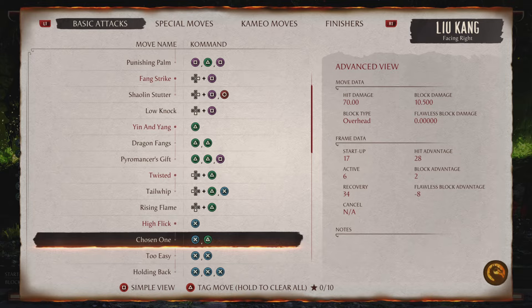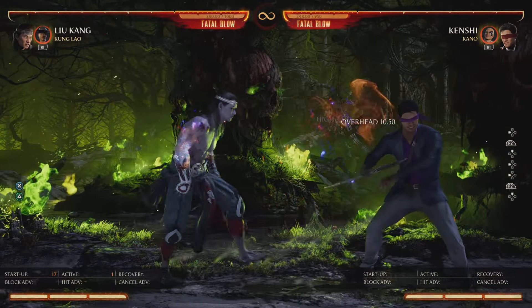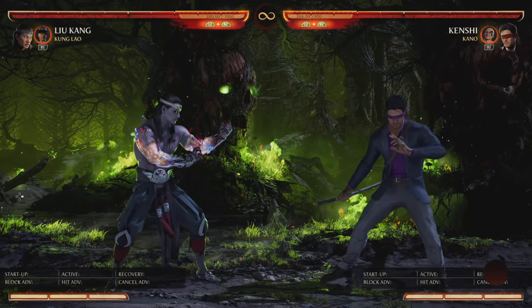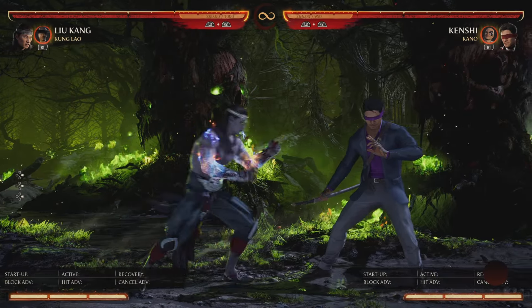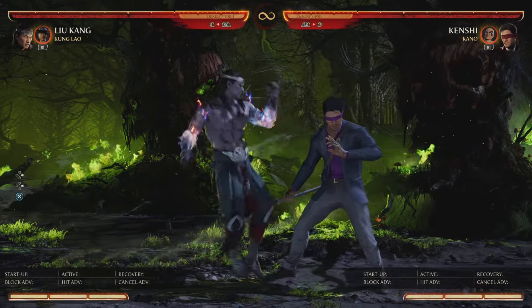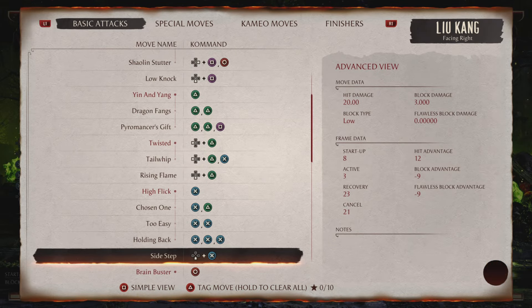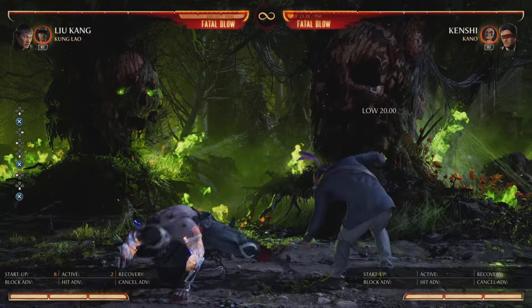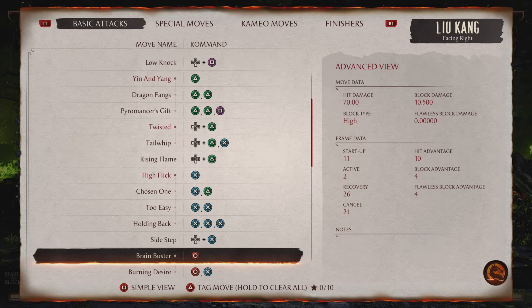Stand-two-three-two has a lot of pushback. On flawless block it's minus eight, but realistically no one is flawless blocking this — it's completely safe unless they flawless block, which almost never happens. Then he's got his three-three-three string, usually used to extend combos. His down three is also a really good poke with far range — an all-around solid poke you can't go wrong throwing out.